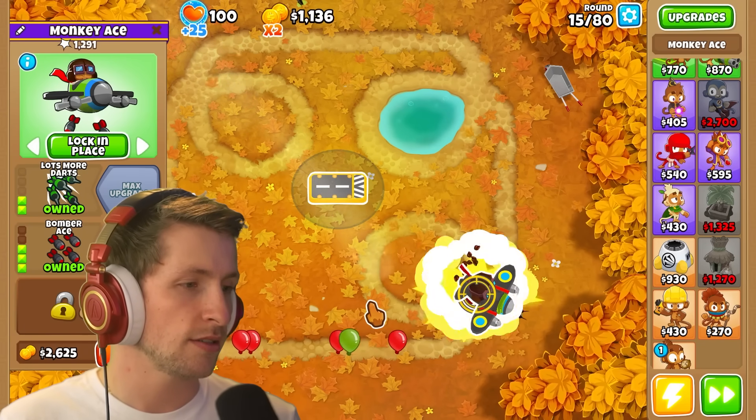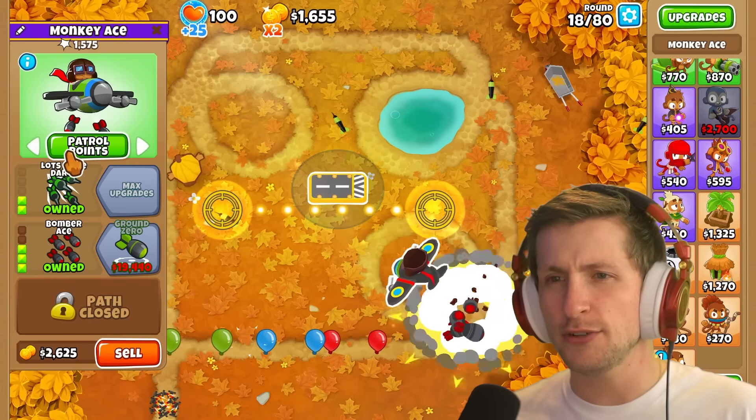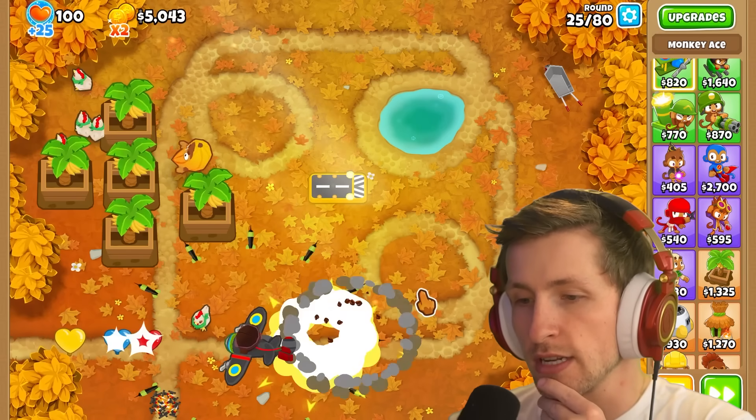I'm starting to understand why Ninja Kiwi thought it was probably a good idea to not have it have pursuit. What if we just lock it in place right there? He's one of those new super high-end planes — you know, the ones that can just hover in place. Even if we just set patrol points, have it go back and forth — bomb damage increased significantly, that's going to be really nice to have.